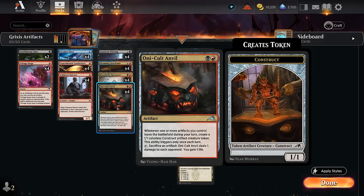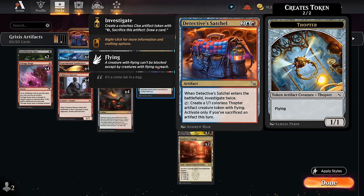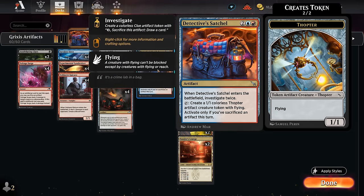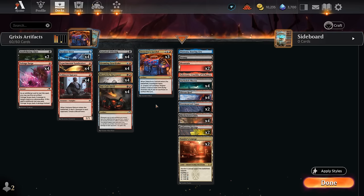Only-Clad Anvil also remains an important piece of the puzzle — a free sacrifice outlet that can slowly drain the opponent while making an army of construct tokens on the ground. Anvil is also the best enabler for Detective's Satchel, which we're only playing three copies of since it's kind of expensive at four mana. It provides a lot of value: it lets us investigate twice when it enters, and then we can tap it to make a one-one flying thopter token, but only if we've sacrificed an artifact this turn.